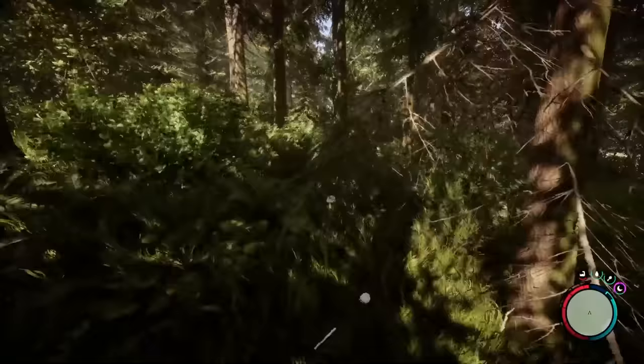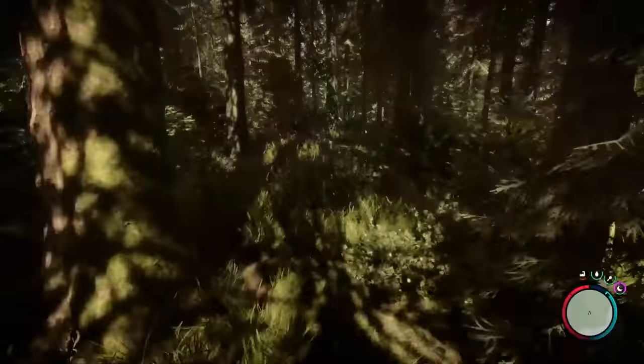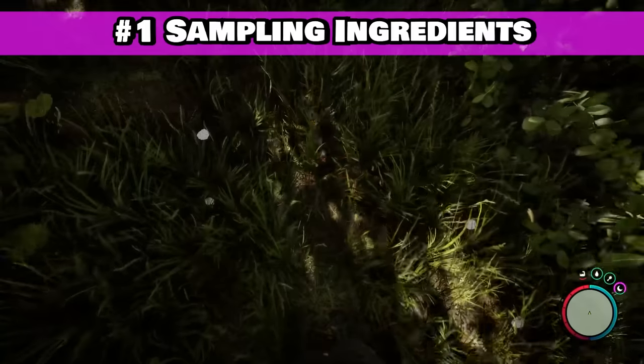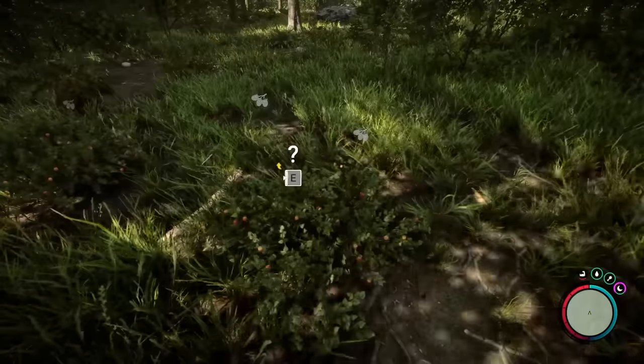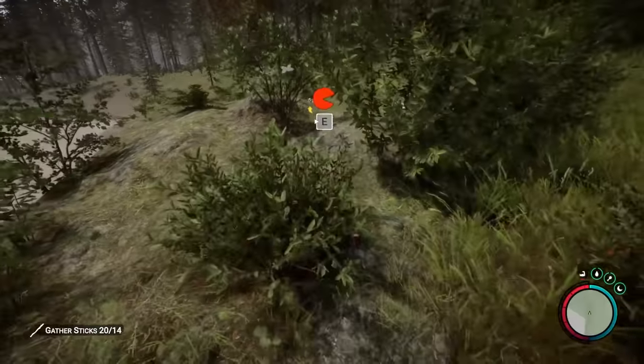First, we're going to start off with some quick and easy tips for the moment you touch down on the island. As you're running around you'll see that all consumables will have a question mark directly above them. To get a quick and easy gauge on whether something is good or bad for you, just take a quick bite as you're flying by and the question mark will turn red or green to denote if it's good or bad.